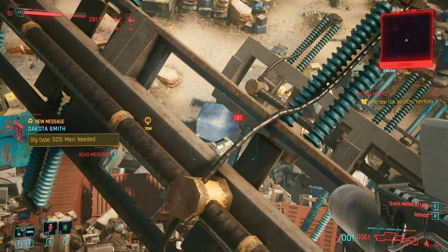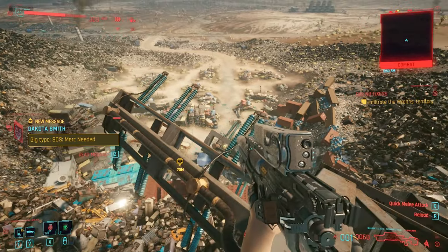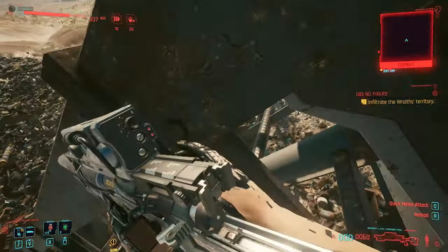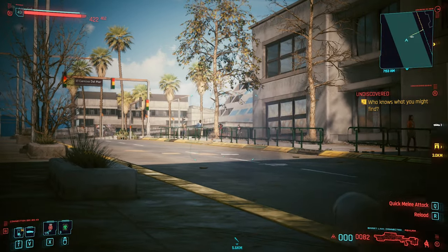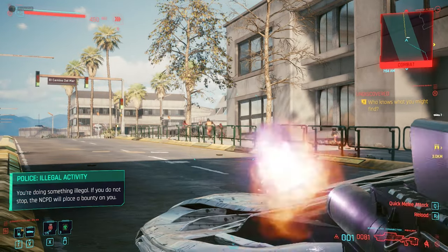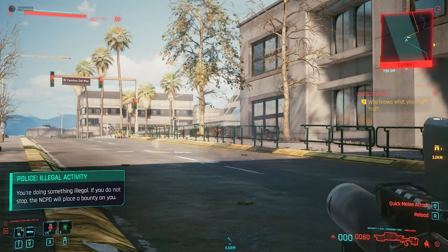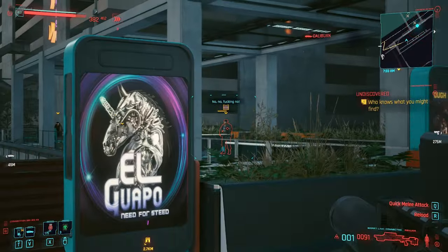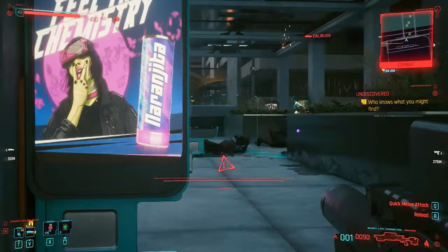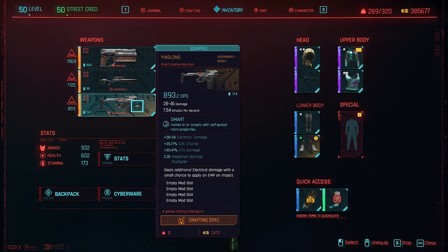The DPS looks kinda low but it only has 0.26 attacks per second. It's a smart sniper rifle with a single shot potential of 912 to 1115 damage. Furthermore it increases your crit damage by 175%, crit chance by 65%, and deals some chemical damage and poison chance, plus a huge headshot multiplier. I will make a dedicated video about the Ashura because it is the most expensive and best sniper in the game. You can craft it, buy it, or find it. Because of its smart technology it can hit enemies behind cover — you just click fire and it finishes the job.